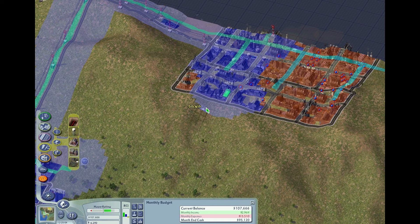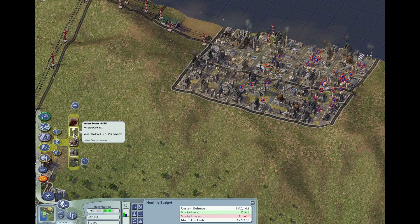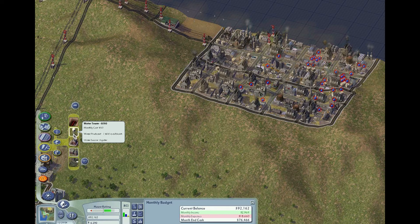So there we go — one there. Now I've got those water pumps in here and you're going to start seeing me get a couple of warnings here. The first one is some green people are trying to shut down the water pumps — you know, too much water, water conservation, et cetera. Whatever. And then I'm also going to get a warning about the budget, which is something I will be addressing with the next episode. So thanks for watching and until next time, bye-bye.